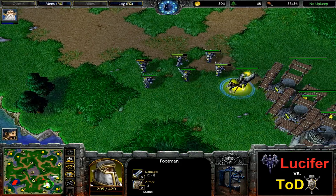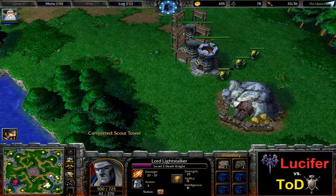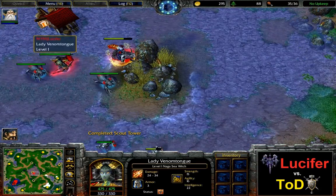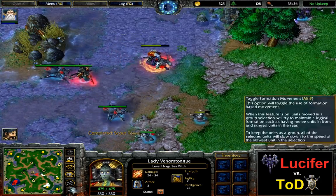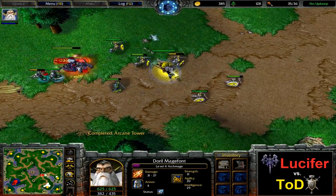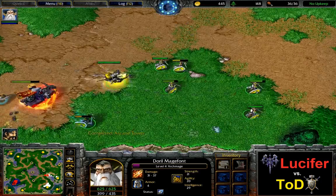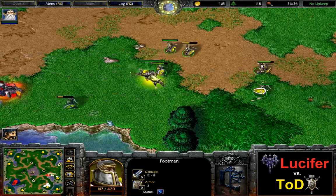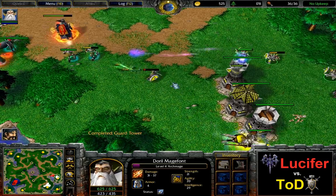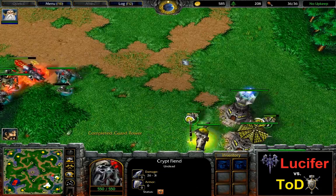Tot seems a little bit cautious, wanting to just sit back and make sure he defends both of his bases properly. He has suffered a bit economically from the ghoul harass in the beginning — he's only at 120 lumber right now and hasn't started his town hall just yet, so that one is delayed by quite a bit. This time Tot does have the means to fall back into his towers, and there's not really too much force on the undead side to fight into that. Therefore, Lucifer decides to retreat for now.